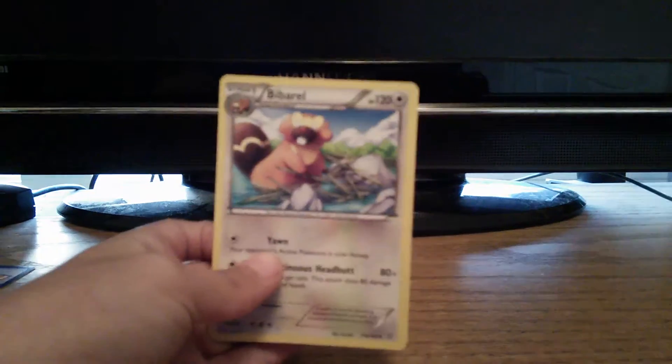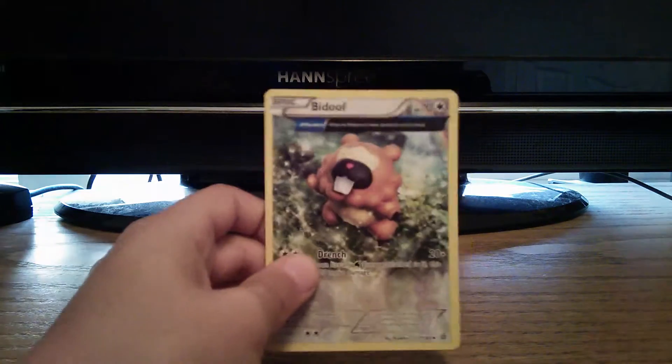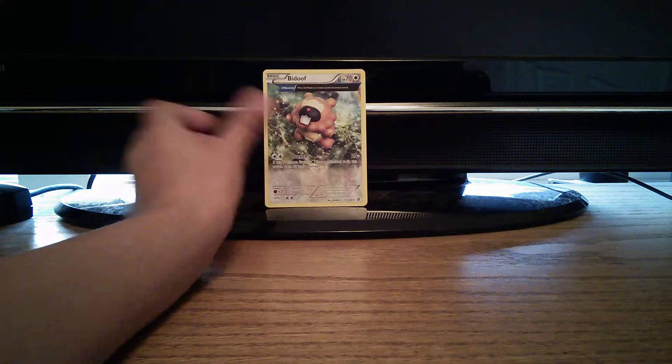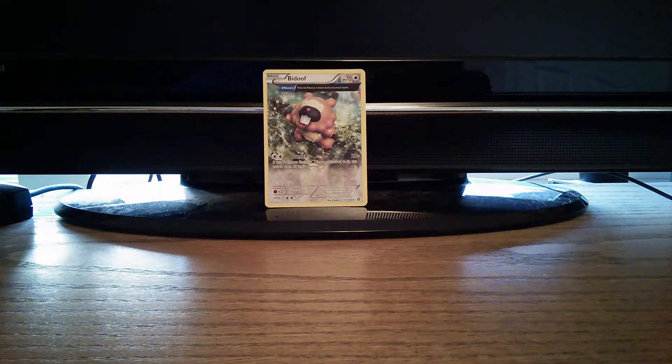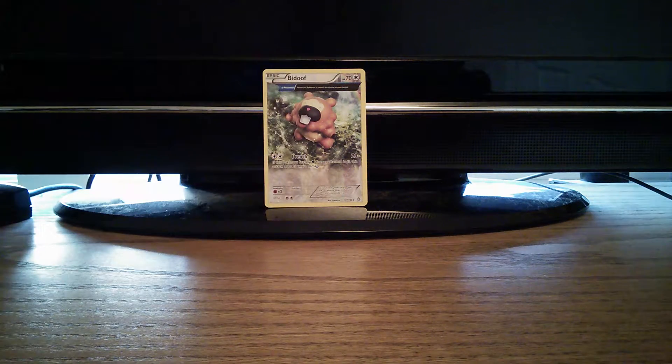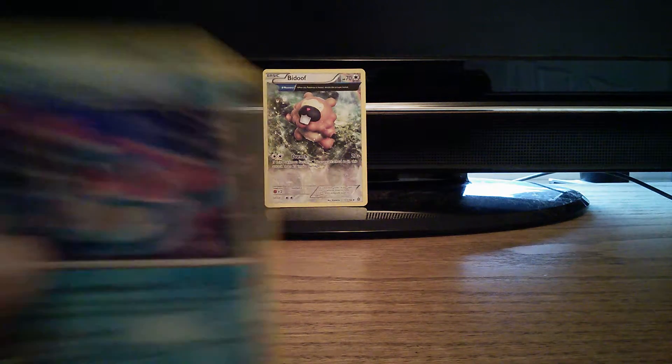Now let's look at our uncommons — hope we get something good. We got a Rare Candy as one of our uncommons. There's a weird card here — I don't know what this card is, I'm just gonna put it in the back, it looks special. Our shiny is a Huntail — wait, that's a common, I can't even see it. And now our final rare — please be a mega — it is a shiny Huntail.